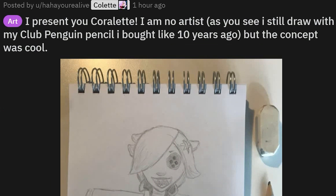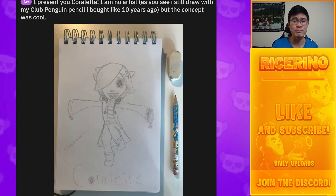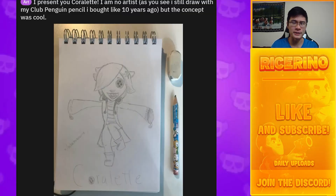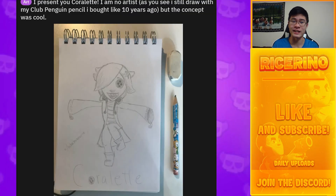This post presents 'Coralette' — drawn with a Club Penguin pencil. Club Penguin was a pretty dope game but it got canceled sadly. Oh my god, this actually reminds me of that movie — I forgot what it's called — with the people whose eyes are buttons, kind of creepy and a classic. This looks exactly like it and I could totally imagine Colette fitting in that world. Honestly, this is a 10 out of 10 art piece.